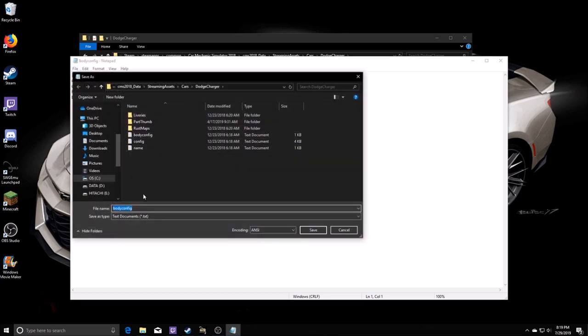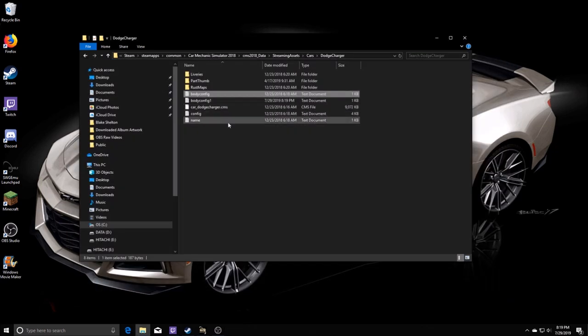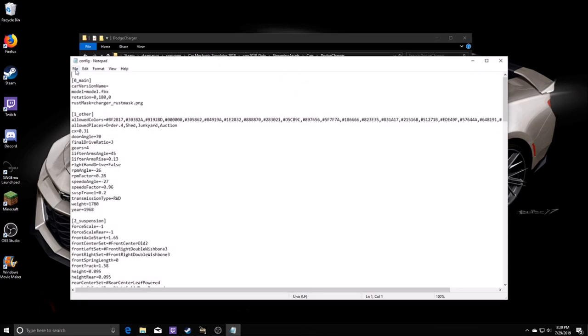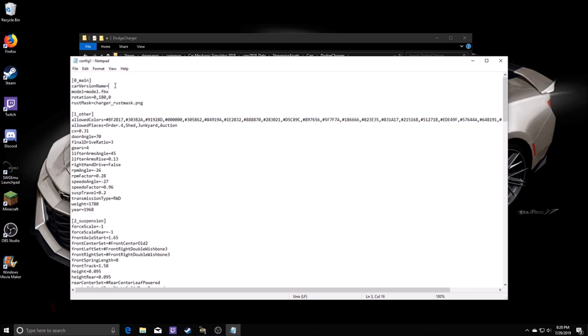We're going to save the body config as body config one. Then close it out, open up the config file, and save as config one. Up in config one where the car version name is, we're going to call this Maximus.